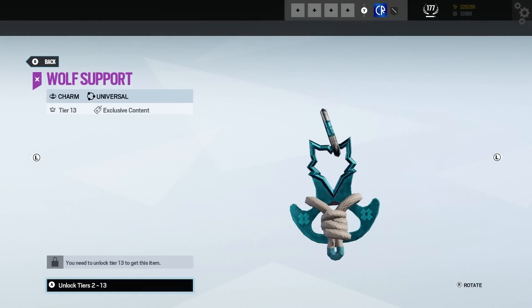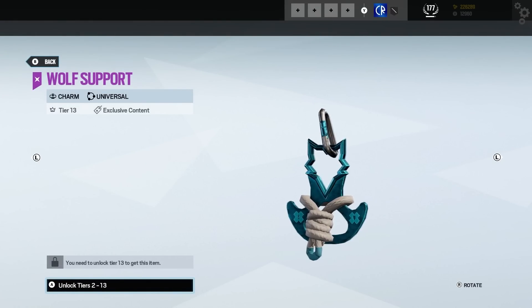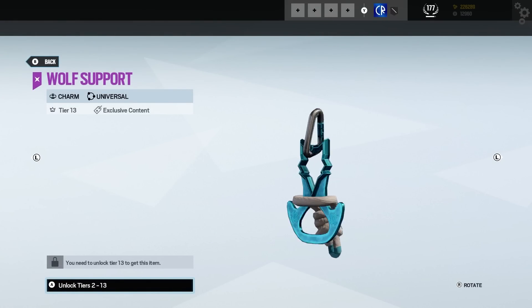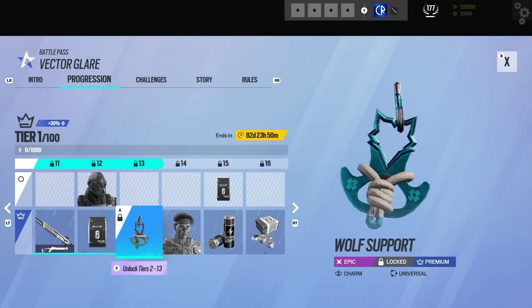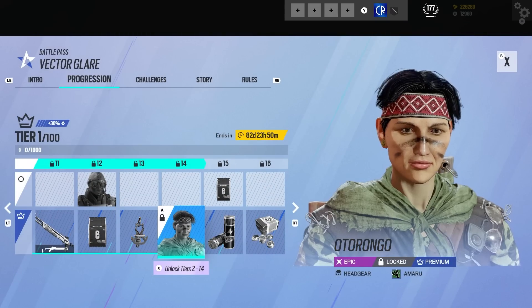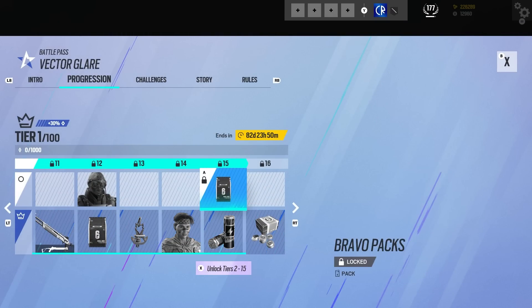We've got another Wolfguard charm — it kind of looks like a bottle opener, almost a survival tool. Not a bad charm at all. Then we've got Amaru kind of jammed into this battle pass, which seems weird but she's there.